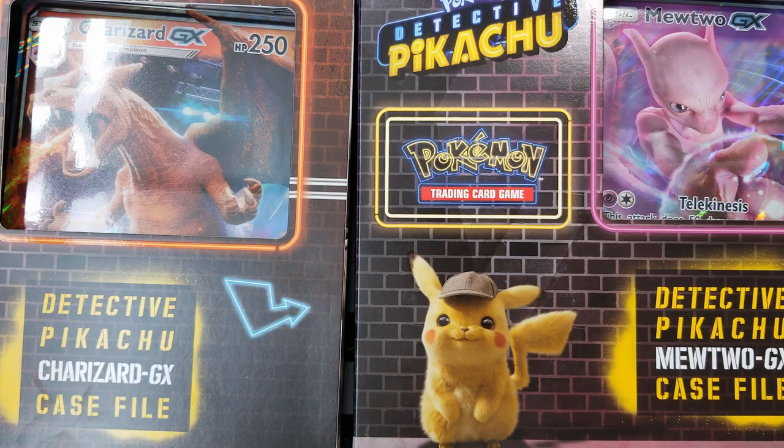He is going to open these with me. He is actually choosing the Charizard GX, I got the Mewtwo GX, and we're actually going to have a little competition — who can pull the best Detective Pikachu cards? There's 18 cards in the set, each pack has 4 cards apiece, and I'm looking for the Arcanine.